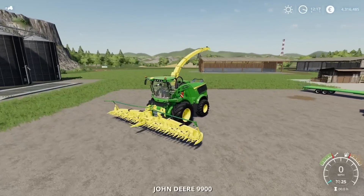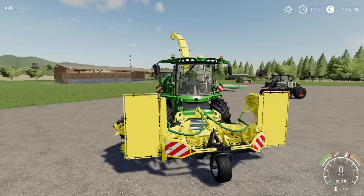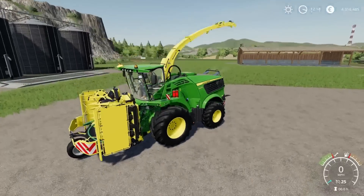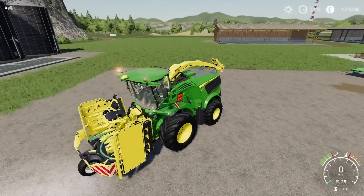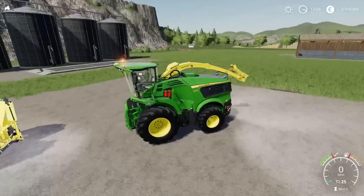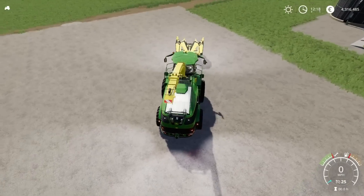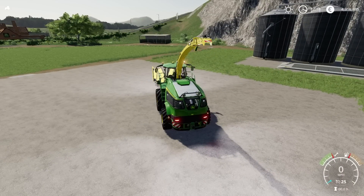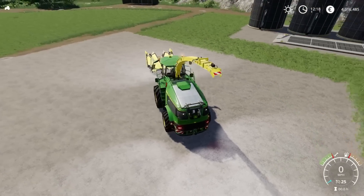Let's jump in - fold the header up. It puts all the protection plates and transport gear on it when you do that. The pipe folds all up again with nice smooth animations. Beacons, front lights - cycling through: rear lights, main work lights, and on the pipe as well - we have got lights on the pipe too. Fantastic.